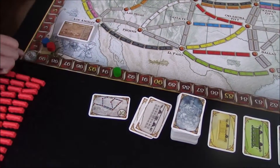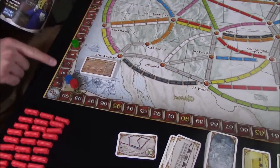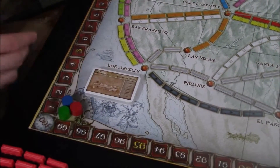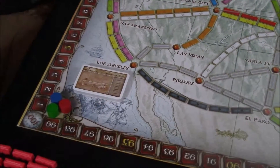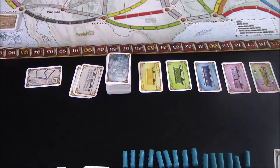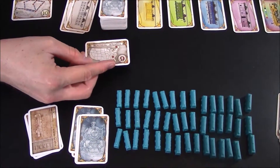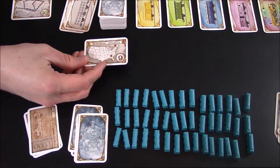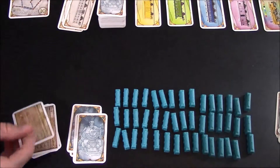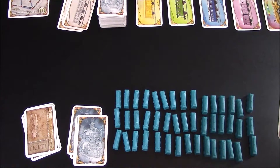On the score track, if you reach 100 you just keep going and all players understand that player is past 100 — for example, the green player might be at 105. Once the longest continuous path is determined, all players one at a time reveal their destination tickets. If you have satisfied your destination ticket by connecting the two cities, you score those points. If you have not connected those two cities, you subtract those points. The player with the highest score after all points are counted is the winner.